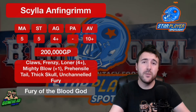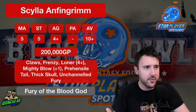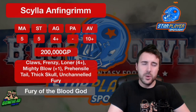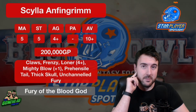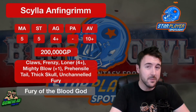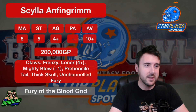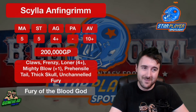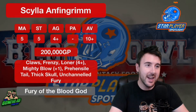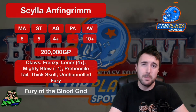For 40k of an upgrade from your Bloodspawn — or 50k from your Minotaur — you don't have Horns, but you do have a ton of Frenzy, a ton of Strength, and once per game you get out of failing your Unchanneled Fury, which can be absolutely massive. He's tougher than a Minotaur as well. And Prehensile Tail may come in handy — if your opponent is lined up against Scylla, they're going to try and dodge away, and stumping those Elves dodging to a 3+ is going to be massive.